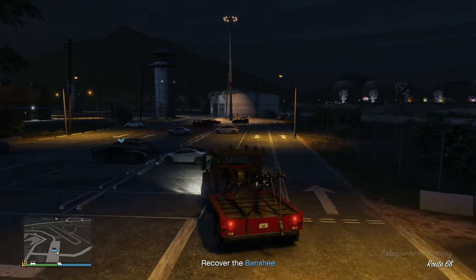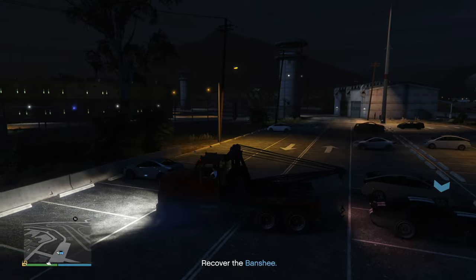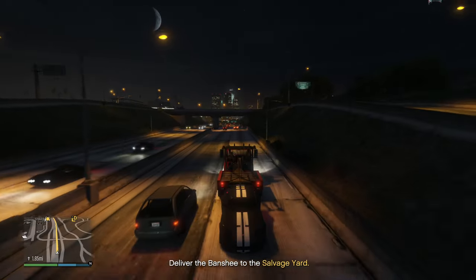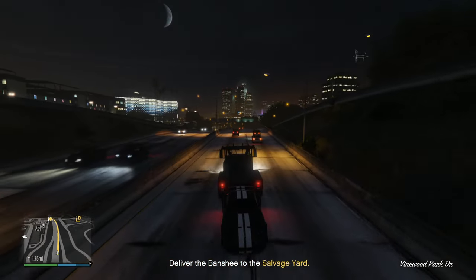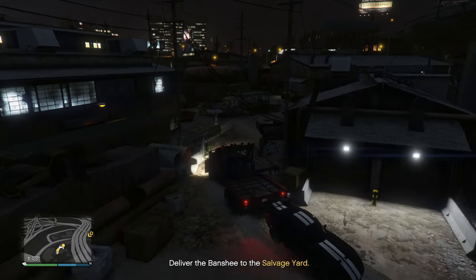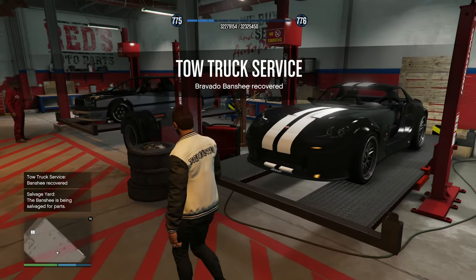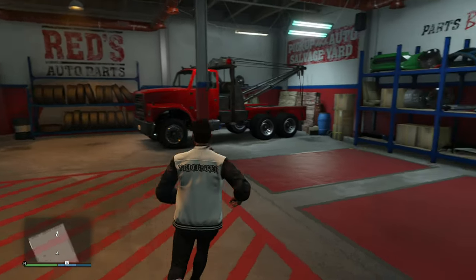Right over here. Once again it does have some upgrades on it. Let's go ahead and lower that down. After we deliver this car, we're going to wait to see how long it takes for the Primo and how much money we get. Then we're going to start up one of the other missions. We're about to arrive at our salvage yard. We've got the Banshee already being salvaged and the Primo right here also being salvaged — two sitting here right now.